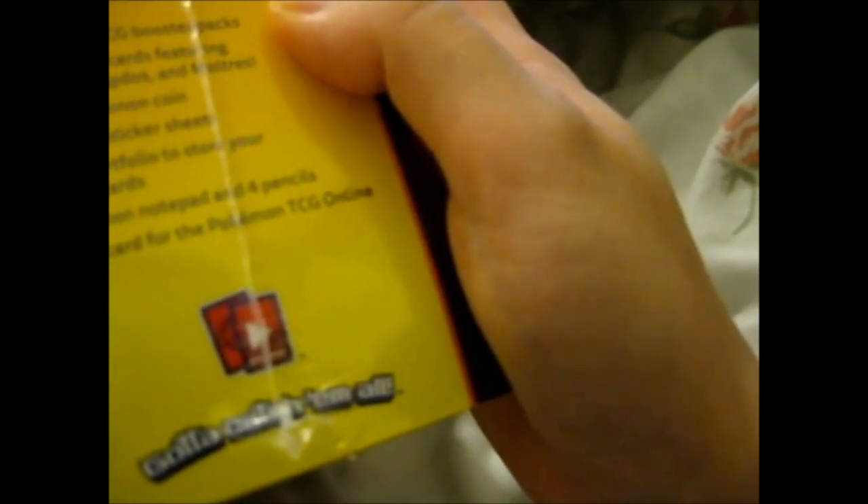So basically this is a sturdy metal case. It contains more than a dozen special Pokémon goodies, including many not found anywhere else — unless you look on eBay where people sell them separately. As I said: five booster packs, three promos. We've got Articuno, Moltres, a coin, two sticker sheets, a mini portfolio, a notepad, four pencils, and a code card.